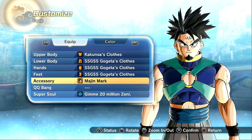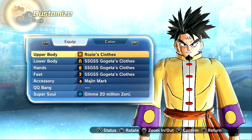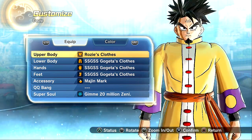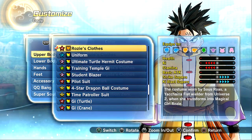That's just a little bit weird. We also have Rosie's costume. Let's go ahead and equip that one. Oh my God, dude. What the heck? Rosie's decreases ki and stamina, which is pretty bad in my opinion, but we do get ki blast supers and strike supers increase. Costume worn by Suze Roaz — a Yachina fist wielder from Universe 2 — when she transforms into magical girl Rosie. Beautiful. Those are the ones that you can actually wear for the male.